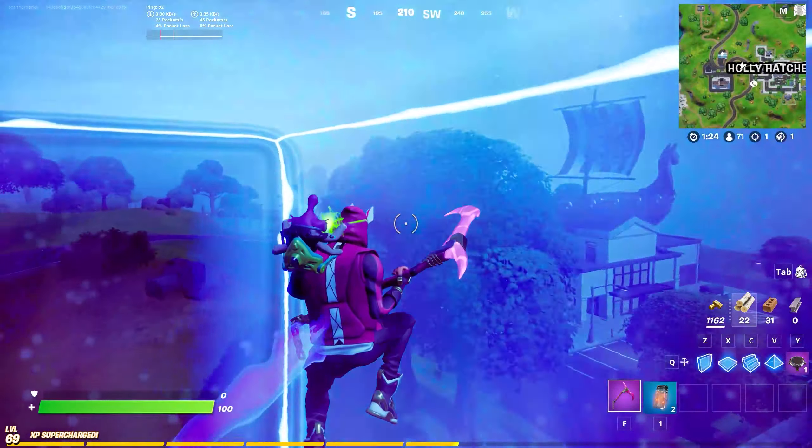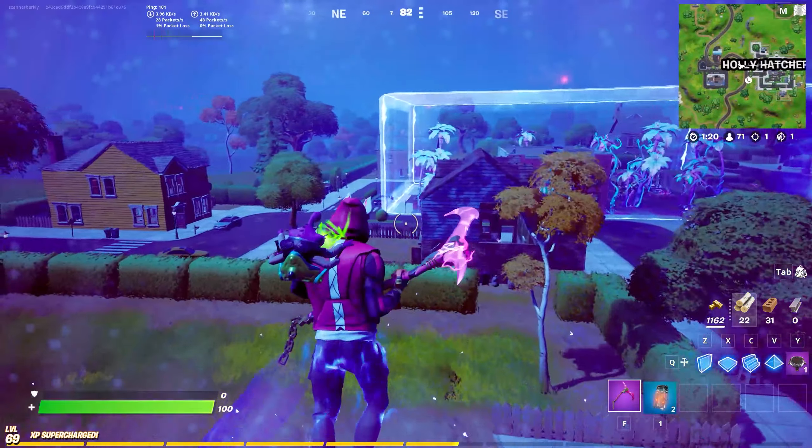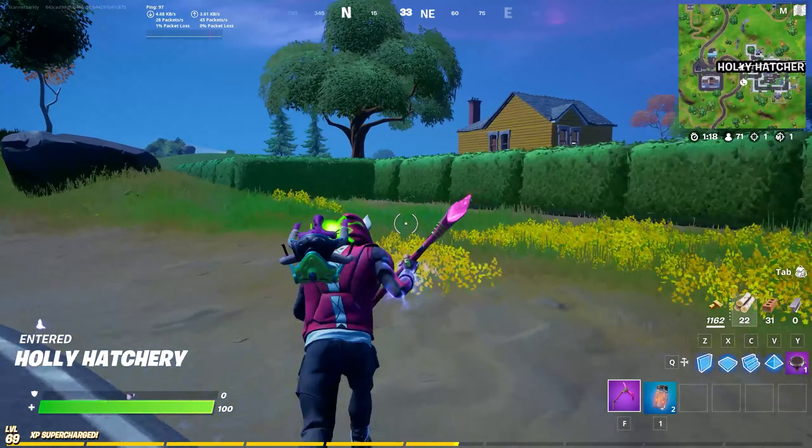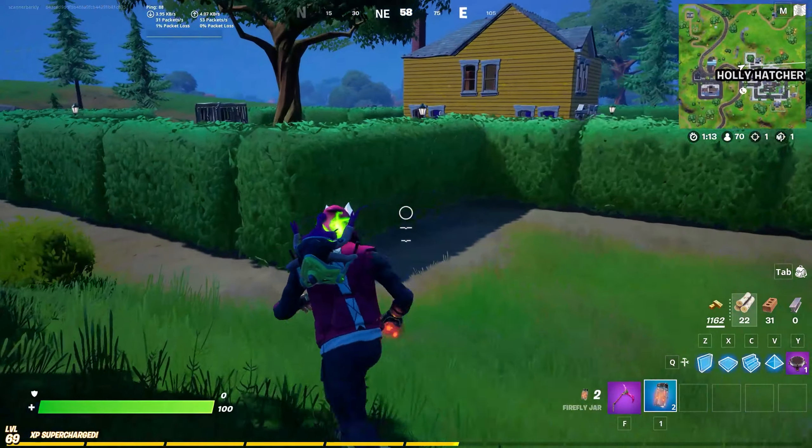Using your targeting reticle, every time you jump you will move in the direction of your reticle. And that's it, that's how it works. It doesn't last a huge amount of time and all you need to do is deploy it — you don't need to do anything special inside of it.